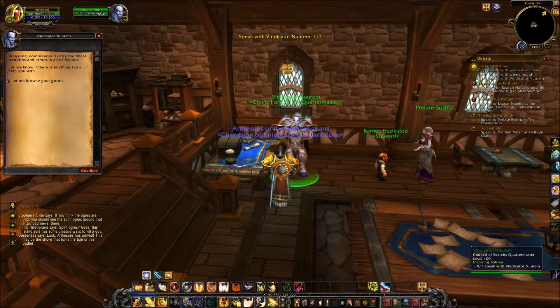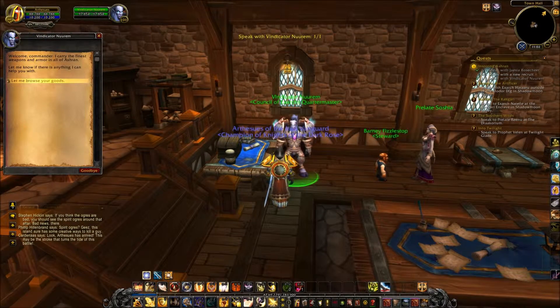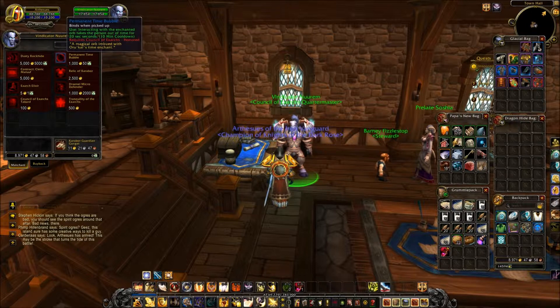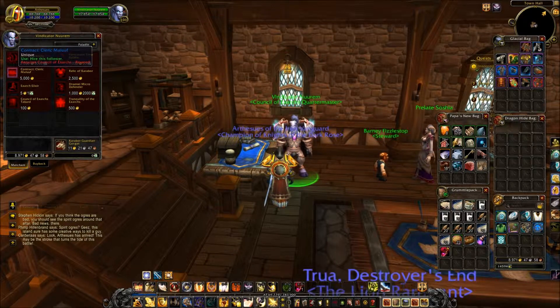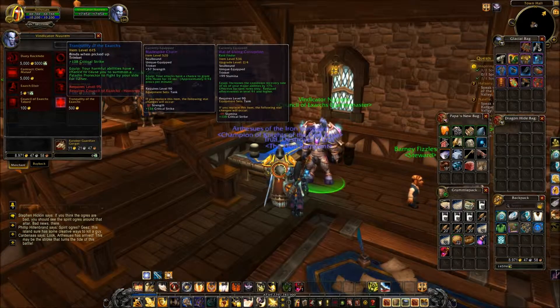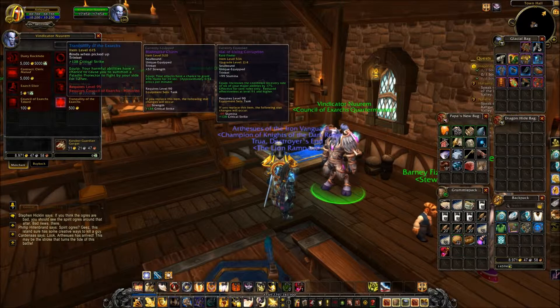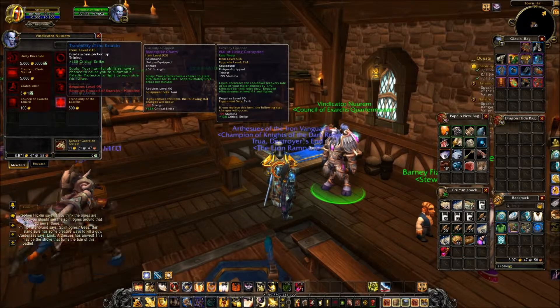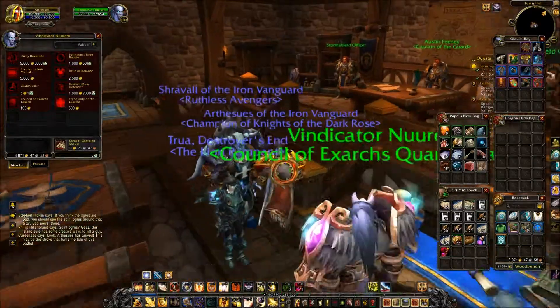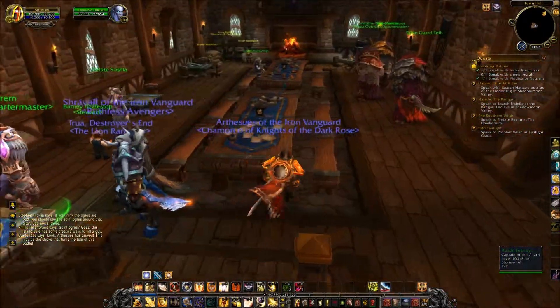Indicator Nurim - you bring news? Council of the... So this is what he does - the dusty, rocky permanent time bubble. Relic of Karabor... Relic of Karabor, Cleric Maloof, Exarch Elixir. Interesting, but I need to be Captain of the Guard for that.